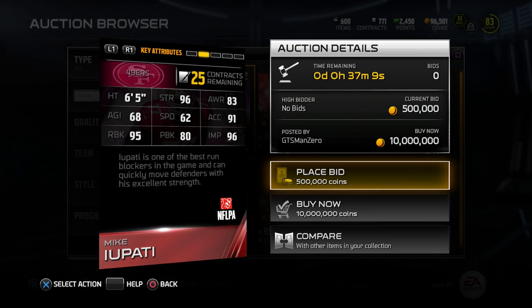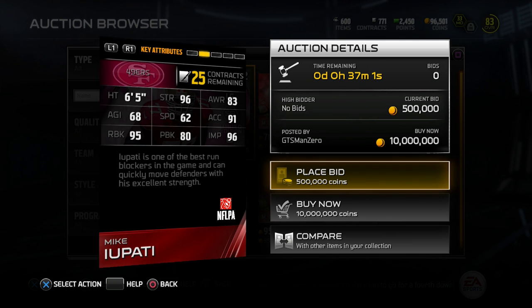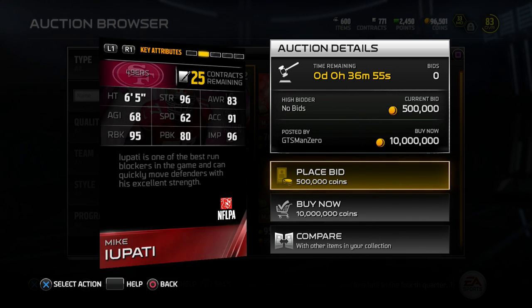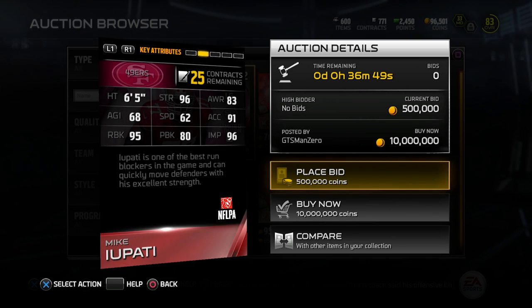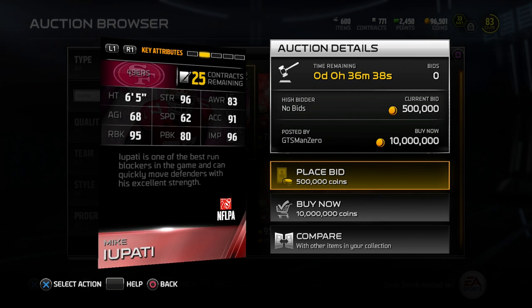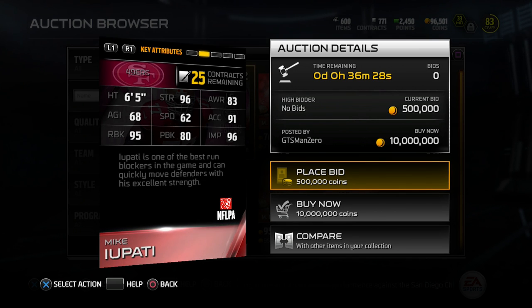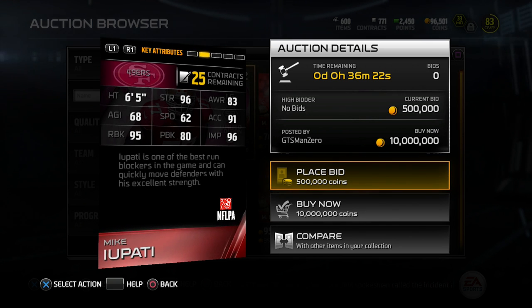Let's take a look at some of these attributes, because that's really what's important. This is an improvement from the Mike Upati 88 overall left guard elite card that was originally out with the game. We have 96 strength, 96 impact block, 95 run block — absolutely beastly numbers. He only has 83 awareness, which seems a little low. 91 acceleration, very high. That 95 run block is monstrous — you are not going to find cards better than that. But 80 pass block — that is awful, really really awful.